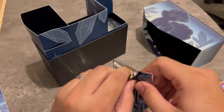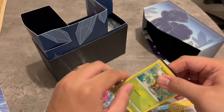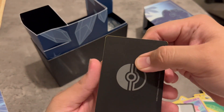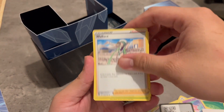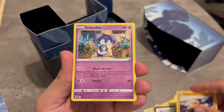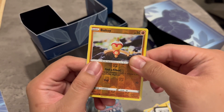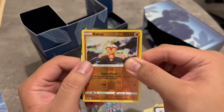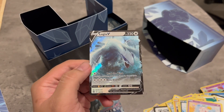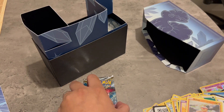Last two packs — are we still gonna get some hits? Let's see what's waiting for us. Code card. Ooh, V-Star — it's a reverse V-Star. Okay, V-Star usually is a good sign. Wallace, Venomoth, Dragonair, Sunflora, Baltoy, Incineroar, Malamar, Swirlix, Baltoy — and ooh, okay... What? Is it a silver? No, it's a V. Oh my god, it's raining Lugia in here! Lugia V. There you go.